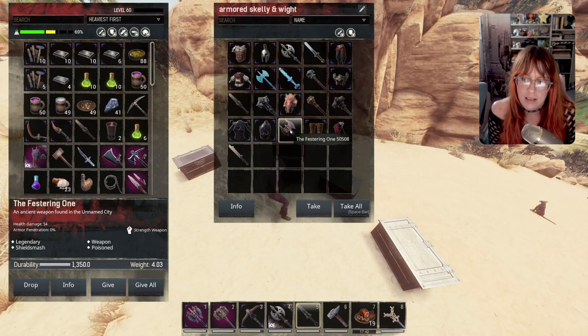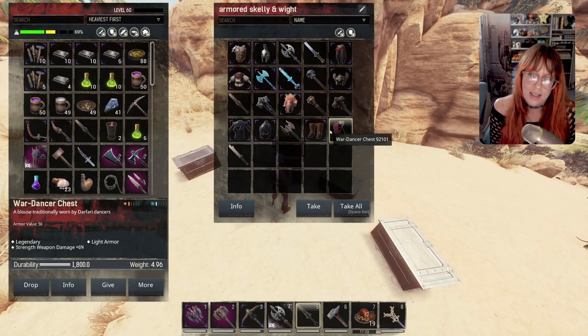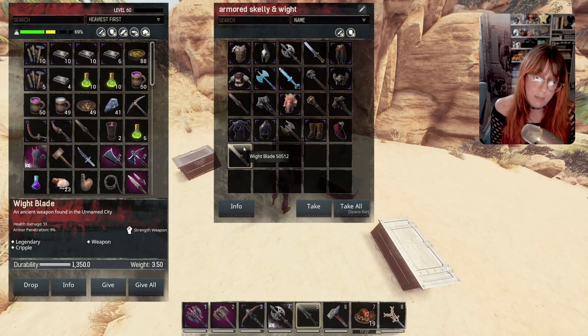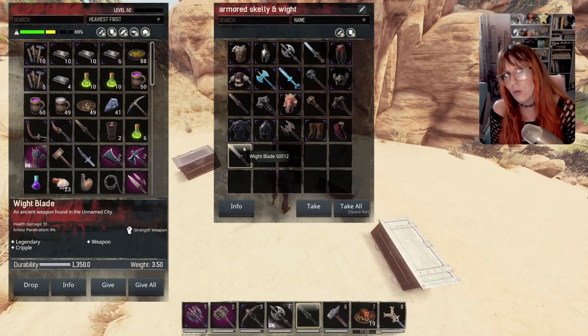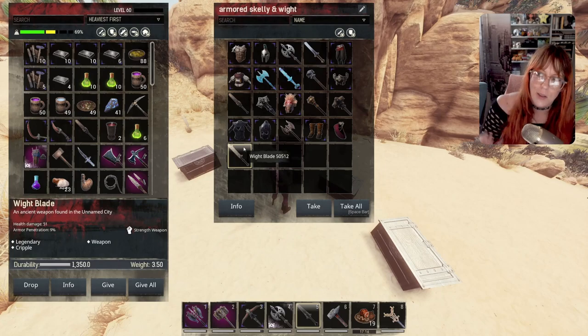The festering one is one of my favorite axes as it has poison all of the time — no need to add poison separately. The mammoth boots increase carry capacity and also give a little cold resistance. The dance chess piece used to be good for the perks but now you can craft way better stuff. The white blade — not to be confused with the white blade that used to give plus five vitality or so — this one is a crippling sword and doesn't do much else.